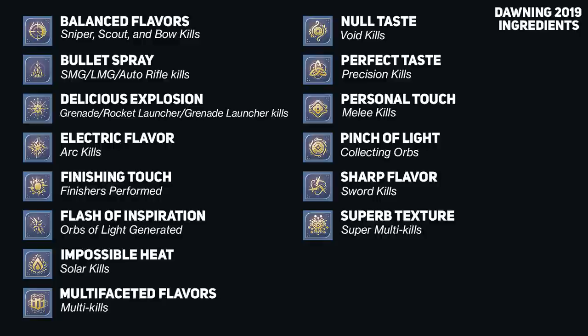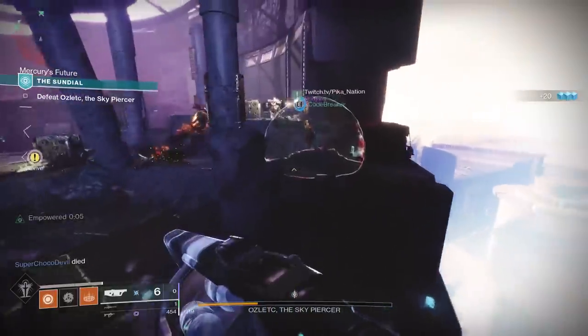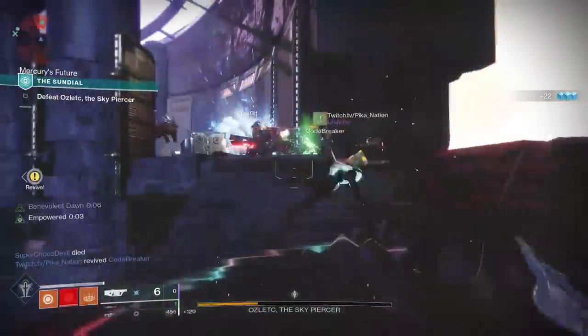The final slot is for Essence of Dawning. This ingredient drops from pretty much every activity in the entire game — you'll get it from strikes, from Black Armory forges, from public events, really anything. So before you actually sit down and farm Essence, just do all of your powerful challenges and play the activities you were normally going to play for the week and you'll get plenty of Essence for doing other stuff.